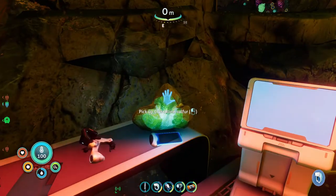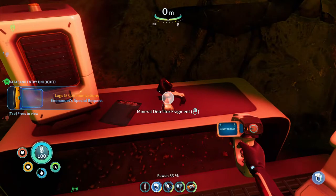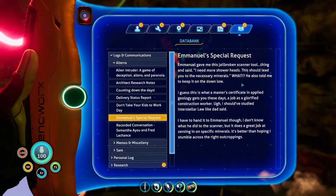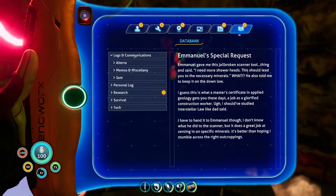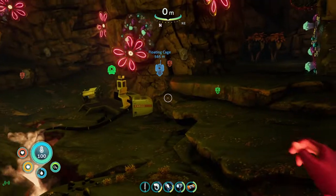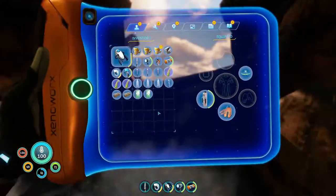I don't want to jump on the sulfur. Crystal sulfur! I need you. Terra PDA — mineral detector. I already have a mineral detector. Wait — Emanuel gave me this scanner thing and said he needs more shower heads. It should lead you to the necessary minerals. We have crystalline sulfur now. We have a lot of crystalline sulfur now. Even more. We got crystalline sulfur.